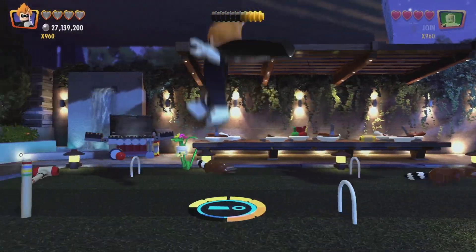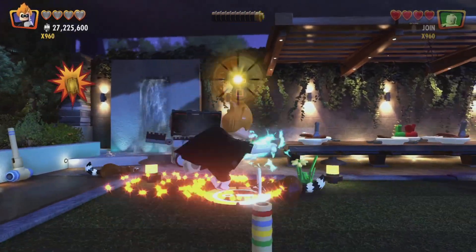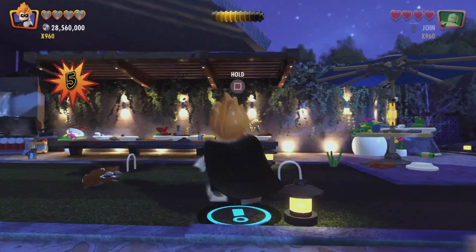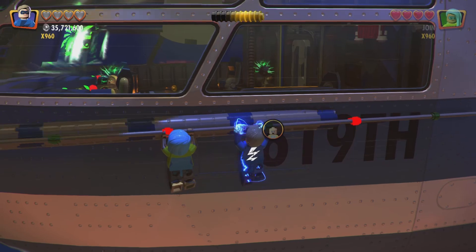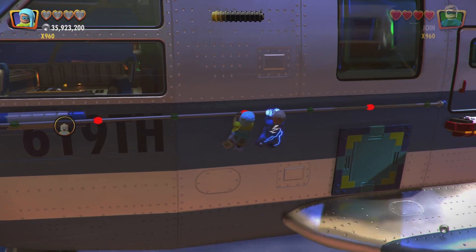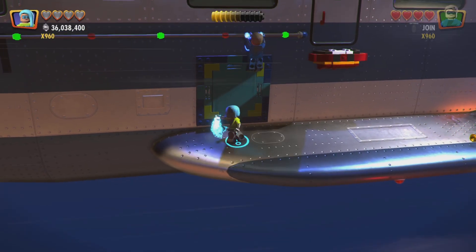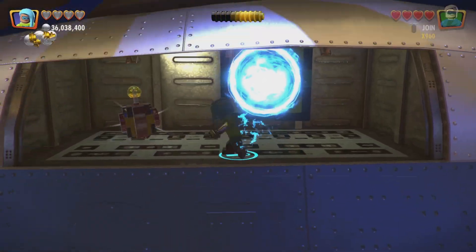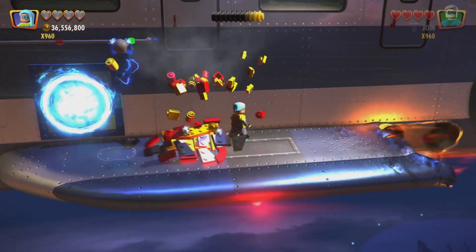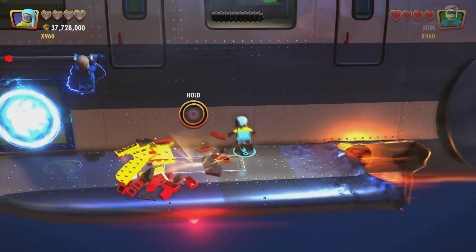Now all five of the rest of the mini-kits are in the area where you are on the flying things — helicopters or planes, I'm not sure. So now we're in the area where we are climbing on the side, then you drop down, and we can use Void and head on in here and get our sixth mini-kit. Our next area is when the entire thing is really destroyed and blown up.